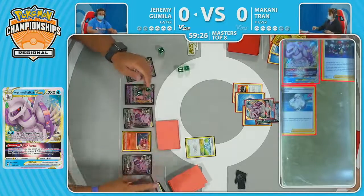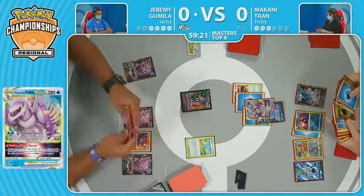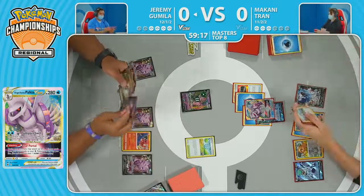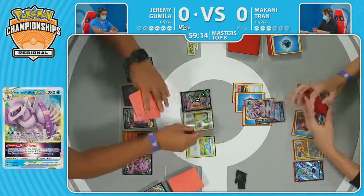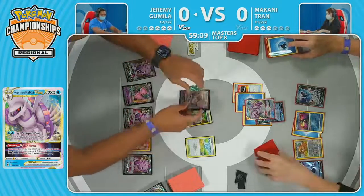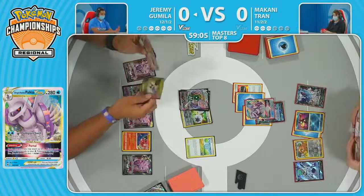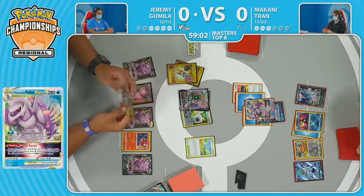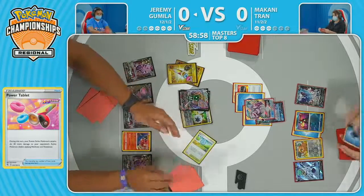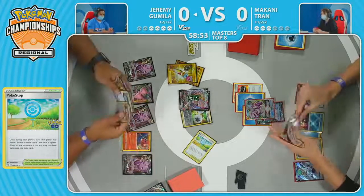Makani gets those three prizes now — essentially tied up — but Jeremy still has the advantage in terms of turns. That 70 damage on the Mew V could prove very beneficial for Makani. Now there is an attachment onto the Mew V with the Double Turbo and the evolutions — another attack coming off this fresh one. Power Tablet, another Power Tablet — already assembling the pieces to knock out the Palkia V-Star. Here comes the Pokéstop. We need to find a Choice Belt — and there was the Choice Belt. All the pieces coming together for Jeremy.